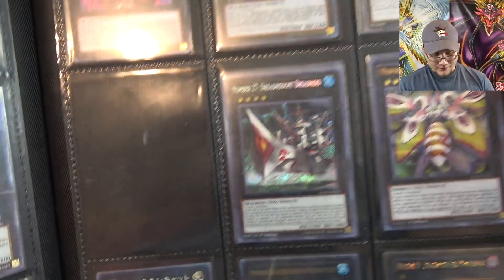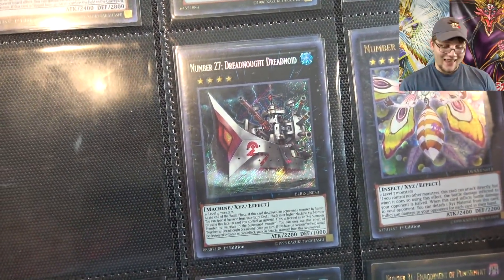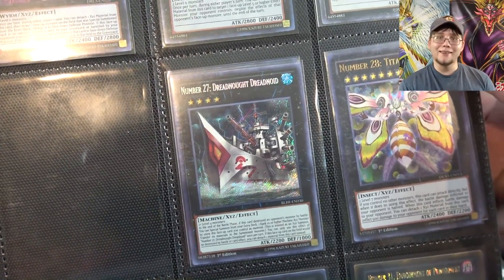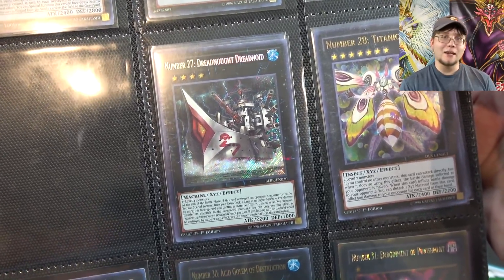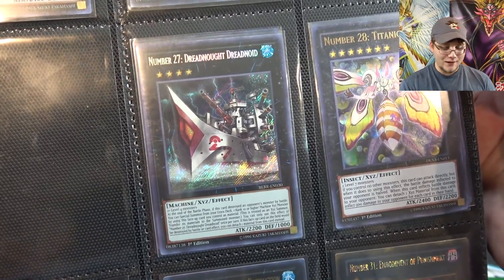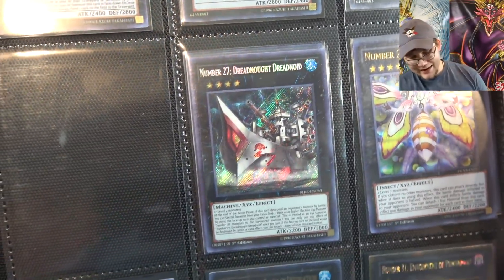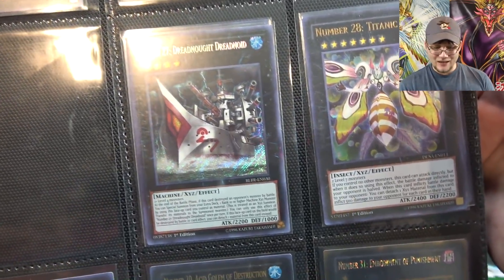Force Focus, the ultimate rare. And here's one of our brand new cards — this one is number 27, Dreadnaught Dreadnoid. This card is awesome. It's in our new Battles of Legend set and I love this card because it can help you bring out some higher rank Xyz monsters, so it's actually a lot of fun to use. They all look amazing. I'm happy I got one of those because the new number monsters are actually kind of tough to get.